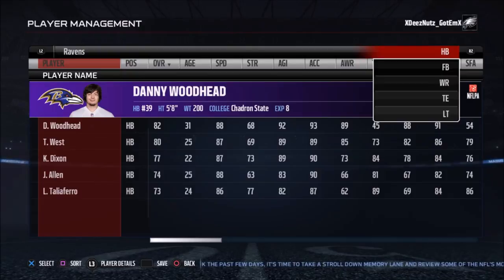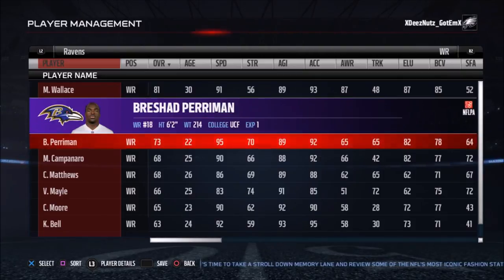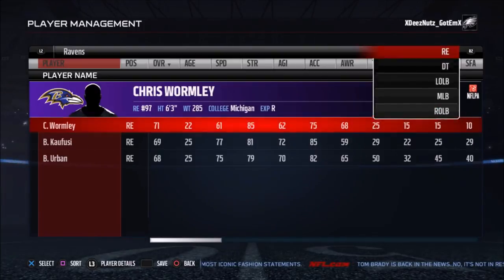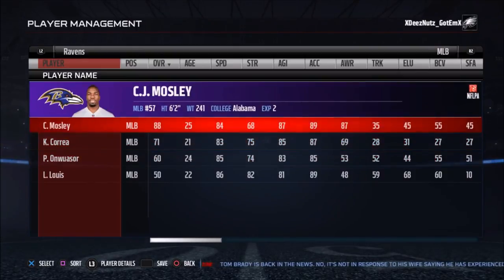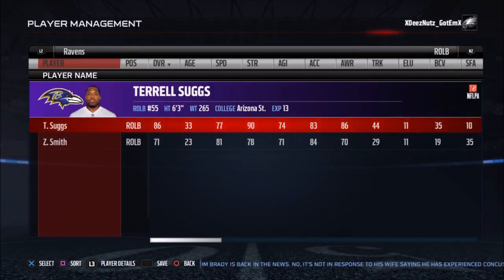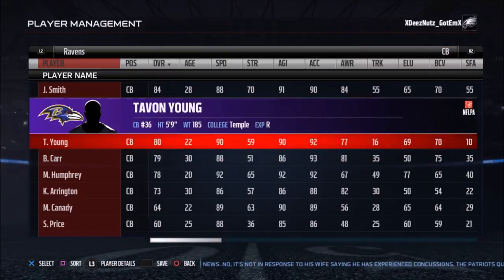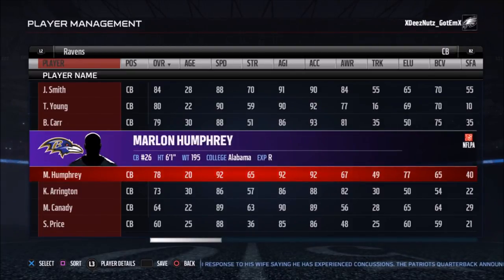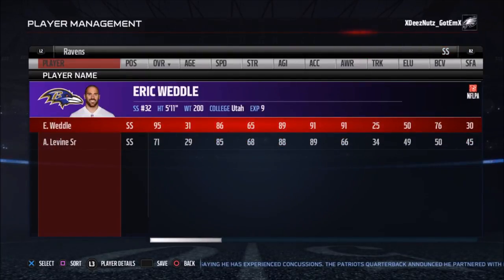Number 30: the Ravens. Flacco is pretty decent, getting up there in age. They really don't have a good running back — Danny Woodhead is a decent pickup in real life but not in this game. Receivers are okay: Mike Wallace, Breshad Perriman, Dennis Pitta — decent tight end. Offensive line is okay. The defensive line is a little bit hurting. Linebacking core has a couple of decent players in Mosley and Suggs, who's really getting up there in age. The secondary has some good young players — Jimmy Smith, Marlon Humphrey — that's probably the strength of this defense. Decent safeties in Lardarius Webb and Eric Weddle, but otherwise not a lot of talent, and a lot of age, which is not what you want starting a CFM.